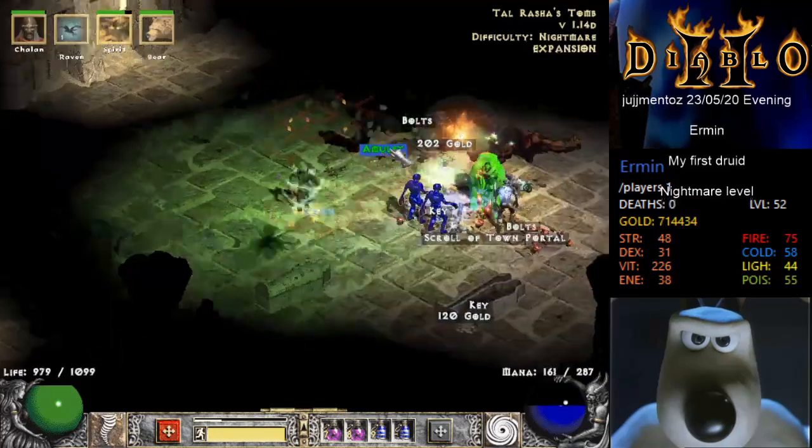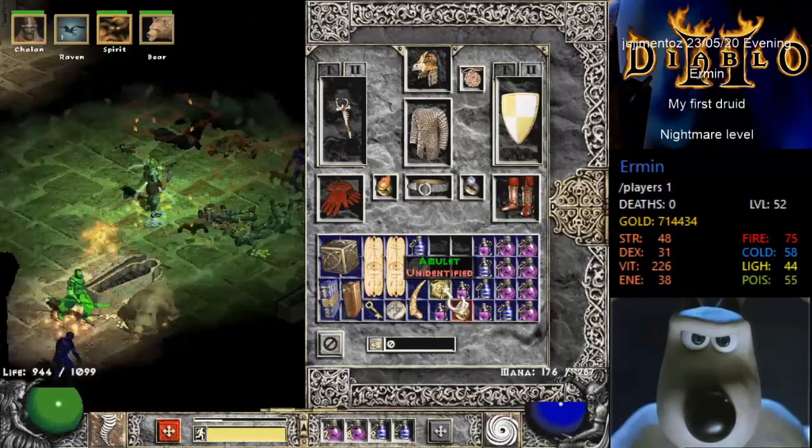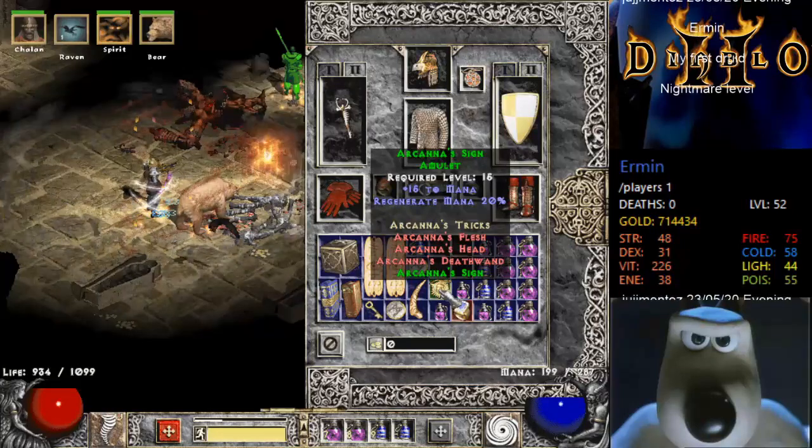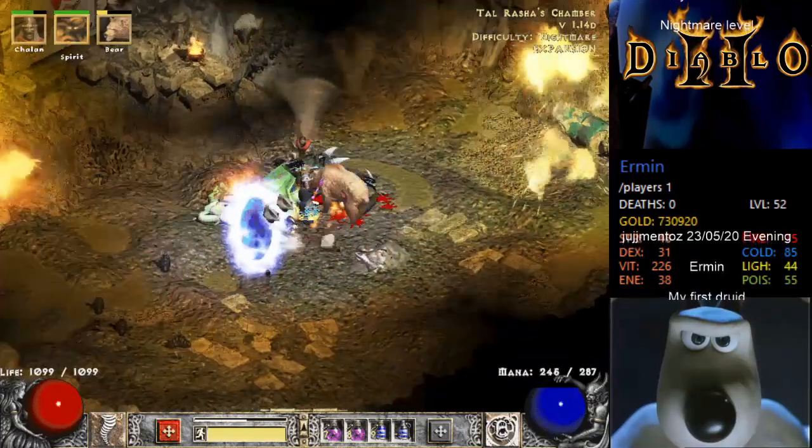A 2-socket Crown and a 3-socket Light Plate which I've yet to put anything in - had that been 2 sockets I would have made Lore in it. Amulet - that amulet is probably the rarest drop he's had. Arcana's Sign is very hard to get - about got it, here we go.